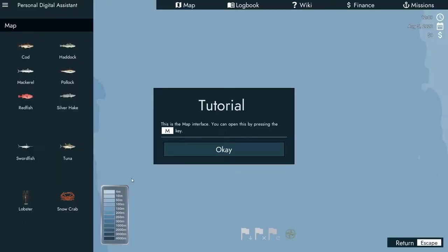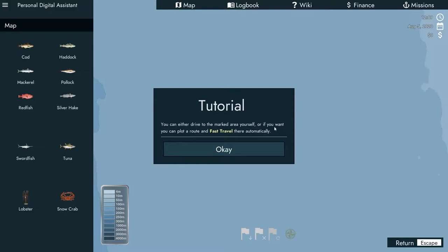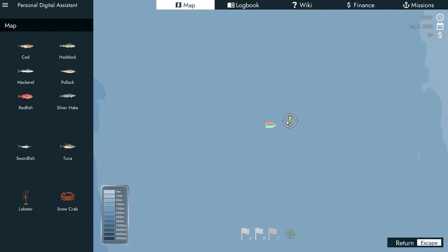Increased throttle. Decreased throttle. This is the map interface - you can open it with M. Using the buttons below, you can set custom waypoints. Oh - crabs and lobs is getting distracted, Scarlet, stop it. If you select locations that you've previously visited and then fast travel to these locations - you can either drive to the marked area yourself or plot a route and fast travel there automatically.